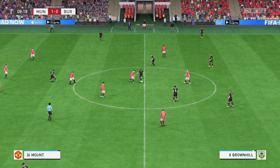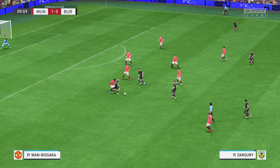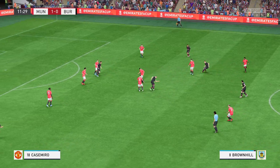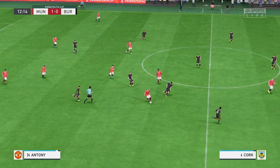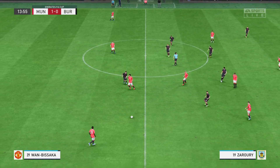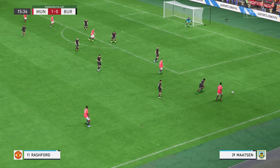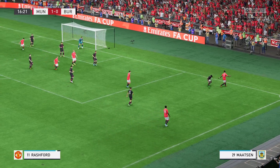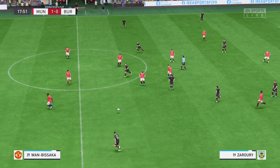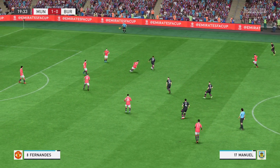Burnley look to respond: Josh Brownhill... Jack Cork... Jay Rodriguez in position to protect the ball. Manuel with a nicely timed tackle. Mount... Varane... Wan-Bissaka... Mount... Rashford getting forward — let's give credit to the defending. Jay Rodriguez... Josh Brownhill... Benson Manuel with it in a useful looking position, you've got to say.